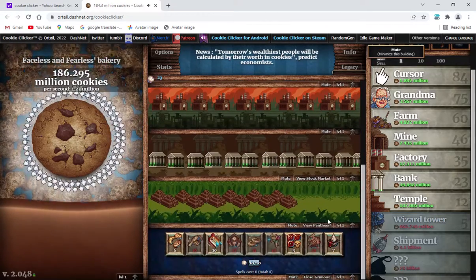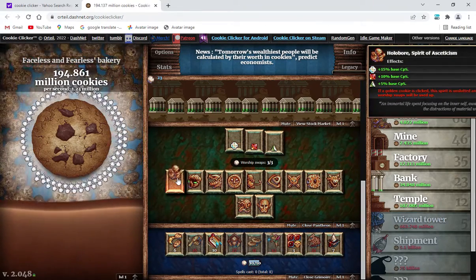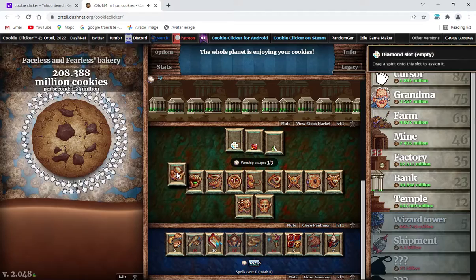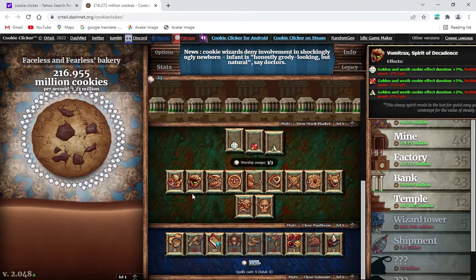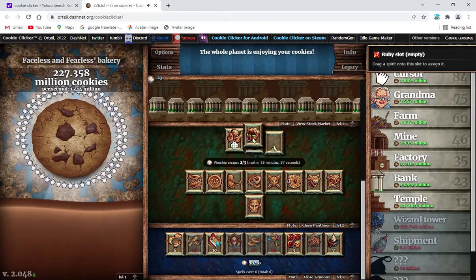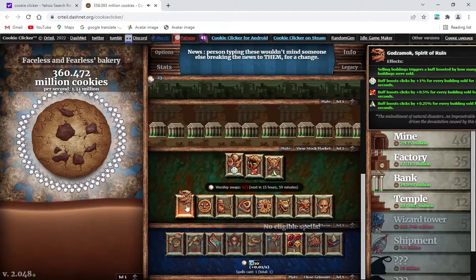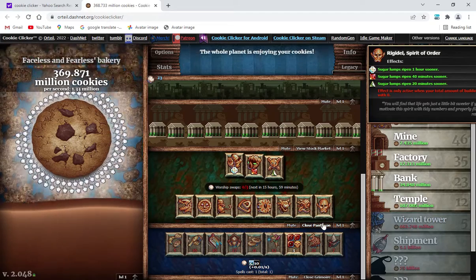Now let's close the stock market. Envy the pantheon — look at all of this amazing stuff. How am I even supposed to buy this if I can't see the price? There's a diamond slot, and we can drag a spirit onto this slot to assign it. Could I just drag it right here? Let's see how good they are — they've got a very good CPS. Let's just assign the first three. I don't think I can assign it here. Wait, can I assign more than one? Nope — I really just can't. Let's close the pantheon.